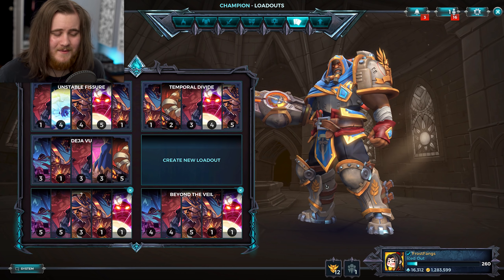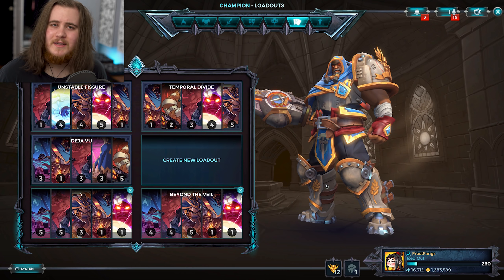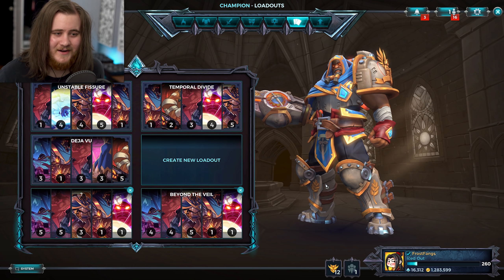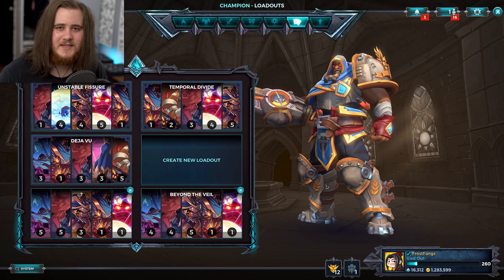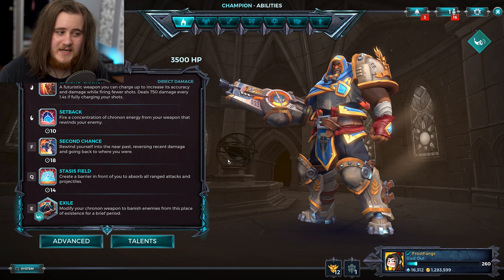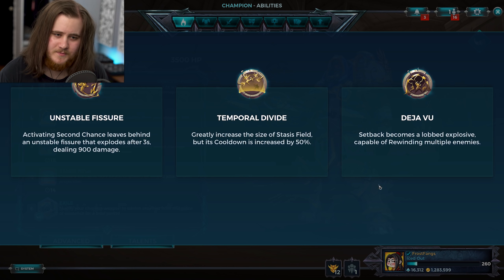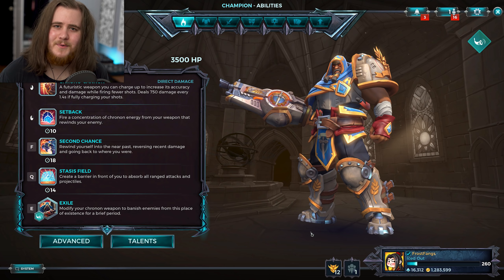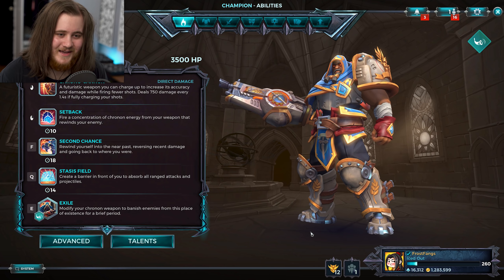That was Atlas. I didn't really talk much about the changes during the games because they were all a bit hectic, but I did actually notice the 0.1 second Chronocannon difference — I wonder if I'd have picked up on it without reading the patch notes. Players who play a ton of Atlas will definitely be able to tell. The 2 second cooldown reduction on Setback was definitely noticeable, especially with Deja Vu — I felt like I had Rewind up significantly more often. Thanks for watching, leave a like if you enjoyed, and as always, stay frost.